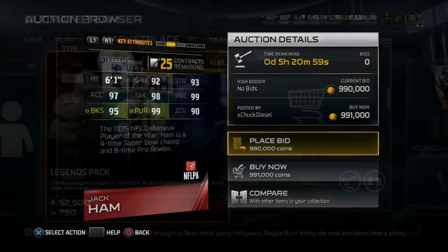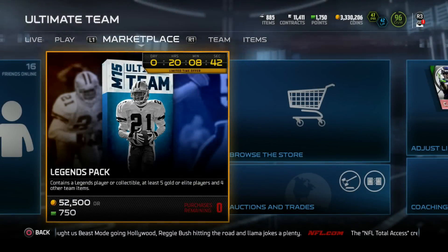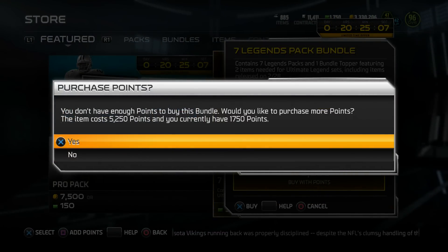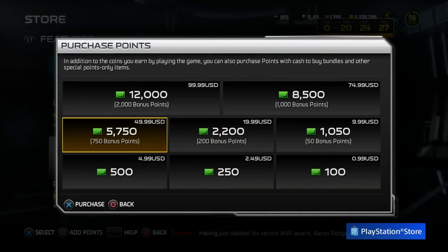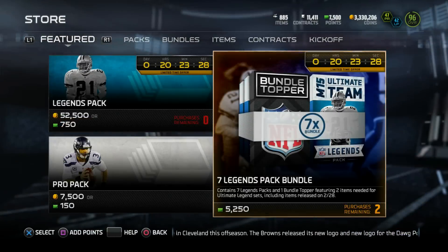Now if you guys follow me on Twitter, I said I'm saving the legend bundle for the weekend — well the weekend is here. Quickly, I know the bundle is a little expensive, but if you guys are interested in getting some bundles yourselves, check out the link in the description. It's Opinion Outpost — they pay you for your opinions in cash or Amazon gift cards, whatever you like. And don't worry, it's free to join.